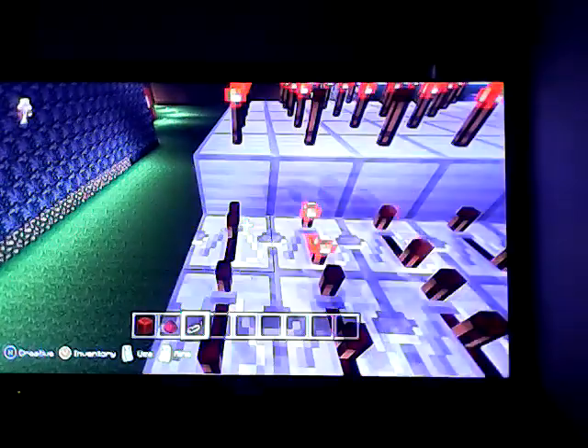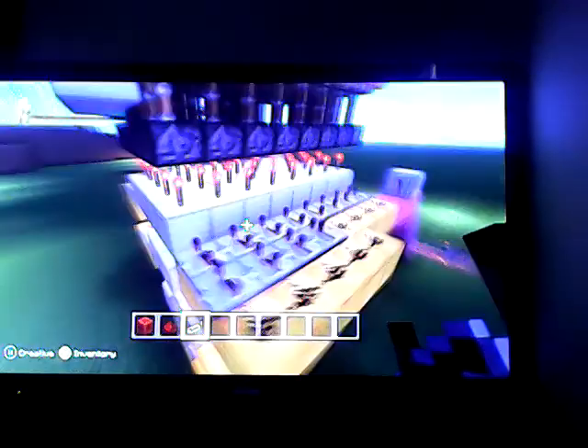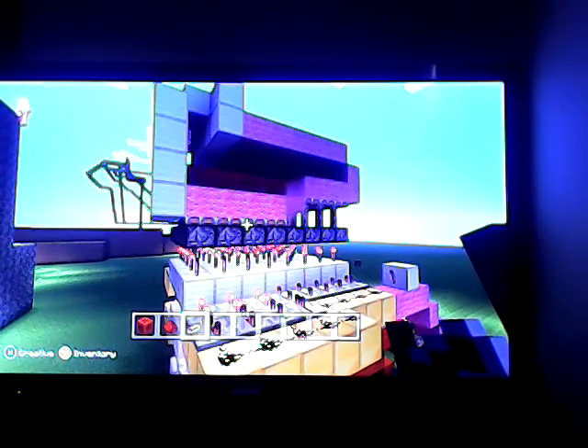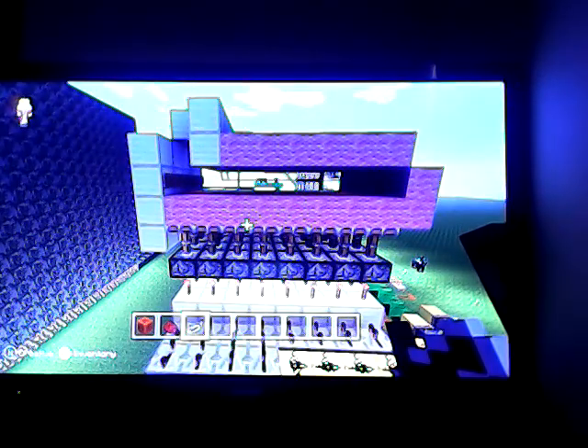And then, so every time that this hits, it activates this, it activates that. And this is where lava was, so some of it might not work. But 1, 2, 3, 4, and then on this side there's 2 — I fixed that already. So it's like this, and when it hits that, it activates this. Yeah, you're supposed to do that on all of them, so it would be like this on all of them.